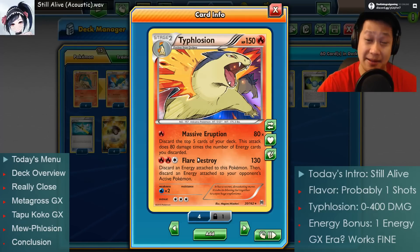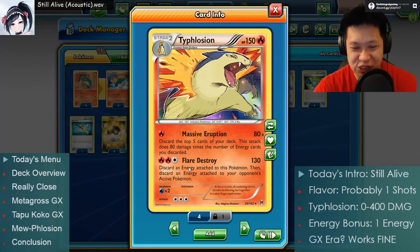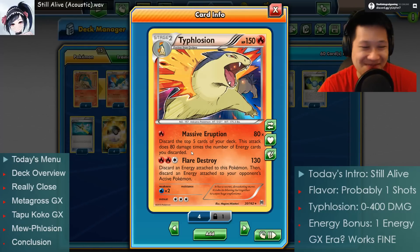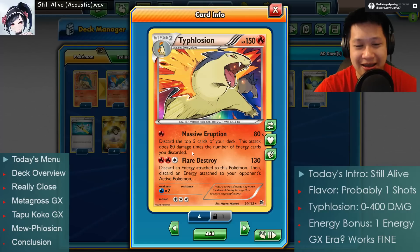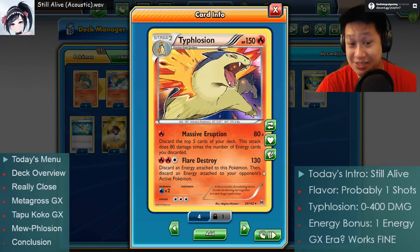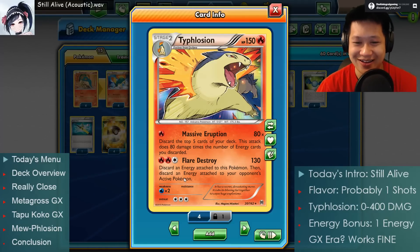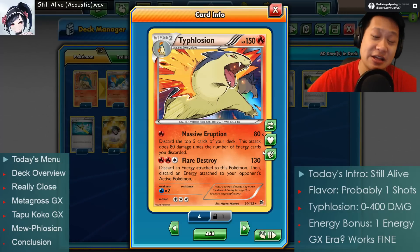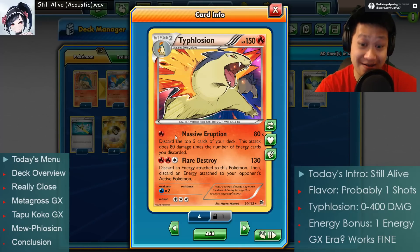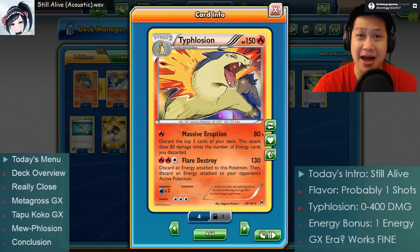He does have another attack we'll sometimes use. If Typhlosion happens to last long enough to get 3 energies, you can use Flare Destroy where you won't wreck your own deck. You discard a fire energy and they discard an energy off their Pokemon - you choose which. We just care that it doesn't ruin five cards in our deck. It does 130 damage. It gets rid of weakened Pokemon. If Massive Eruption failed and you only got two energies, use this instead.